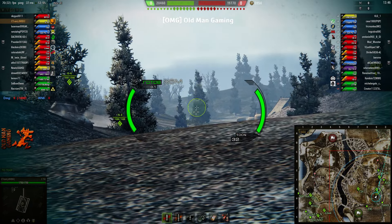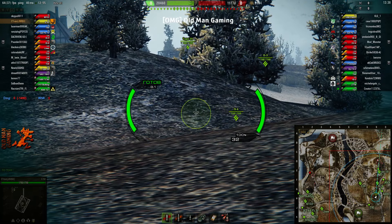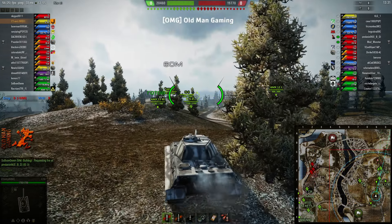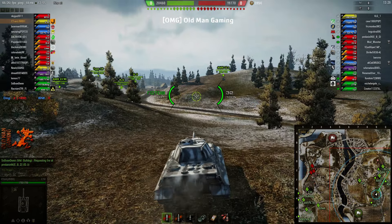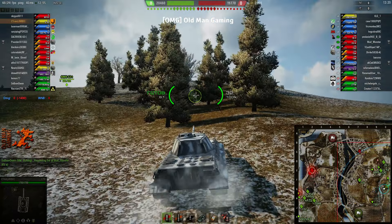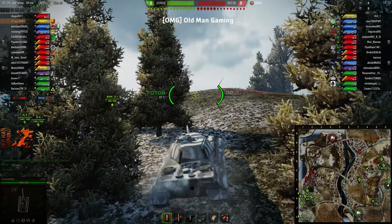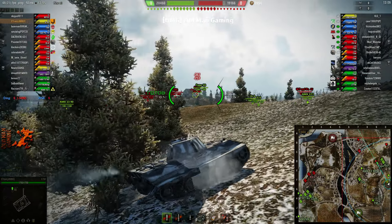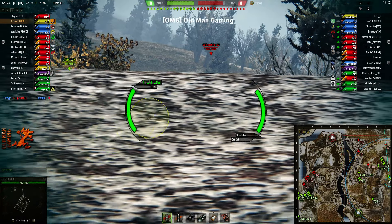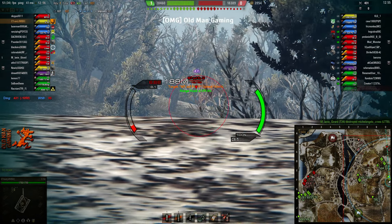I'm starting the game just sitting right here, waiting for somebody to come around this corner that I'm pointing at right now. Figured I might catch somebody on the side if they did come around the corner, but nothing was coming. It looked like we had enough heavies going to the 1-2 line, and I was hopeful that their heavies would do the same, which in fact they did. Now that the other team is clearly not being too terribly aggressive, I'm going to go take this position on the hill, where you can get shots on the backside of the hill where our IS-3 is rolling around, where their LTDB is, as well as down in the AB0 row — right on cue, the Waffle tier 9 German TD pops up.